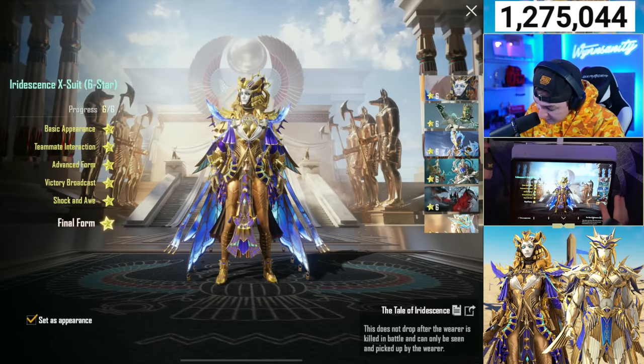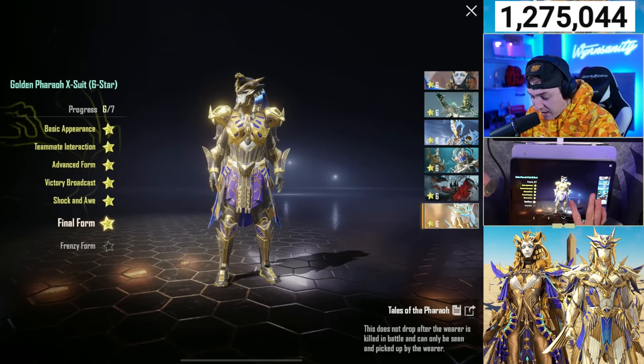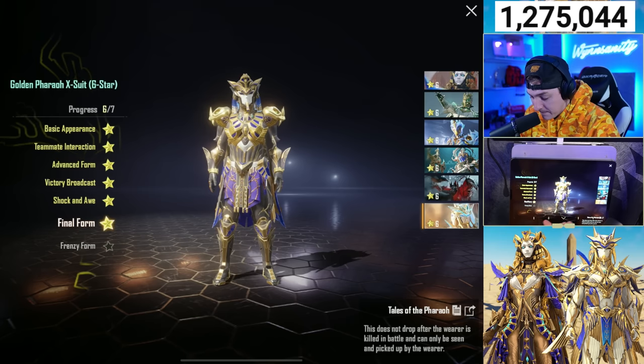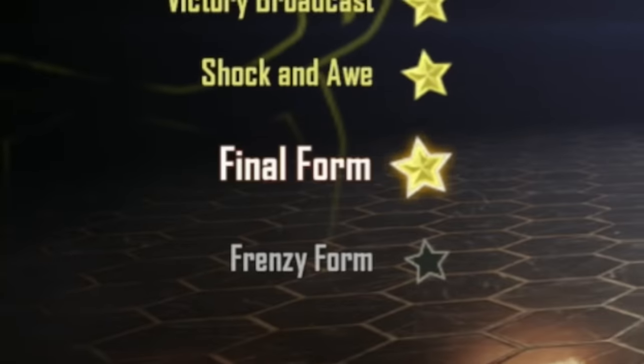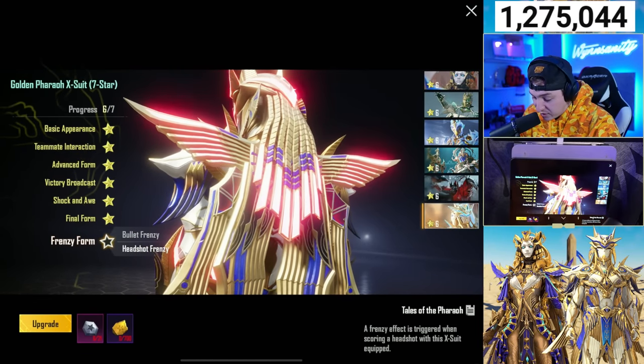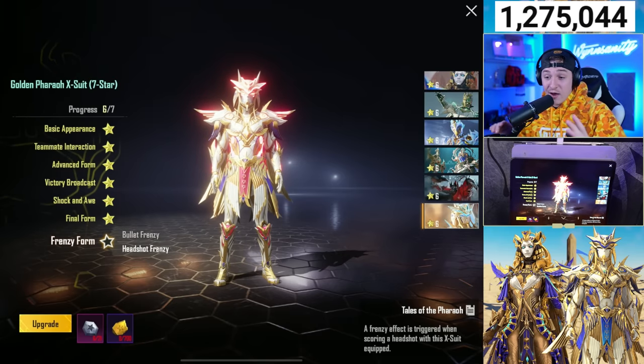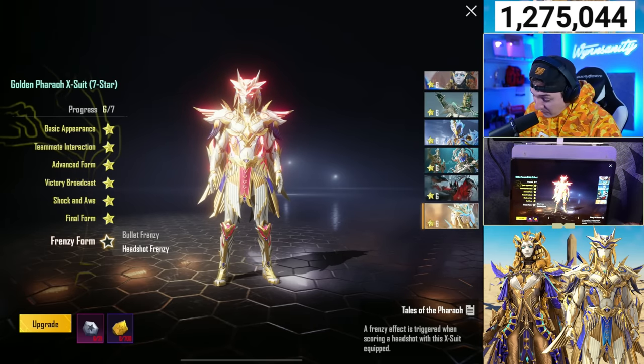Let's go to the Star Forge. Down here in the Pharaoh, the final form — the 6-star one that we've all known and loved for years — is finally being upgraded to not just the final form, but the Frenzy form. We've got Headshot Frenzy. If you get a headshot, you literally glow red. Not just a red hit marker — we're talking a red glow on the Pharaoh himself.